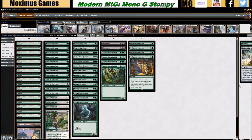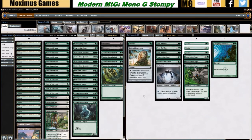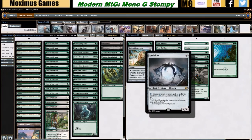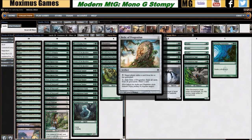Moving on to the sideboard — some cards here are a little pricey, namely Choke, which was about four tickets when I bought it, though the Eighth Edition flashback drafts may have increased supply. Spell Snare is going to be a costly addition if you choose to build this deck, but it's quite good for keeping your creatures on the board and slowing down aggressive decks — more or less indispensable. Relic of Progenitus: I'm not sure we want this in a post-Splinter Twin ban world.